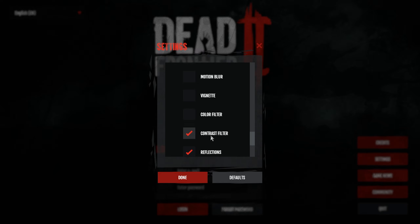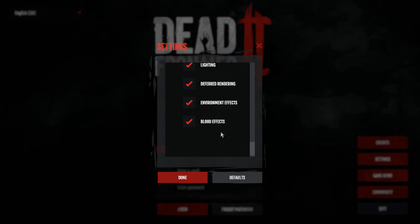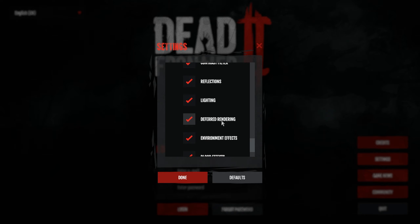Color filter I keep off personally because it looks a little too grey - I like it when it's a bit more colourful. Contrast filter I keep on, it looks pretty good. Reflections I keep on. Lighting is quite a cool option - if you turn that off it's basically going to be one level of brightness throughout the entire game. That's probably the biggest performance boost other than resolution.